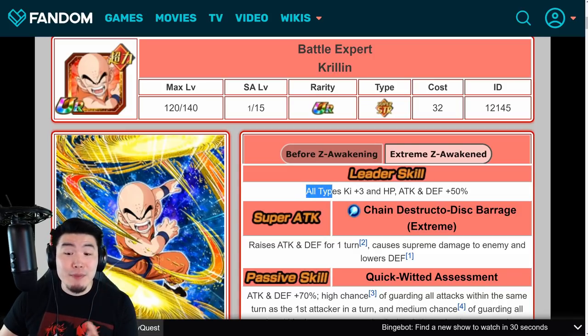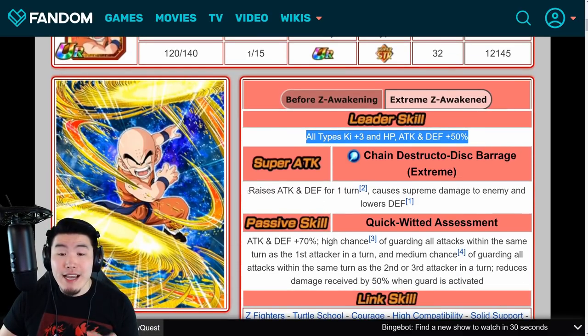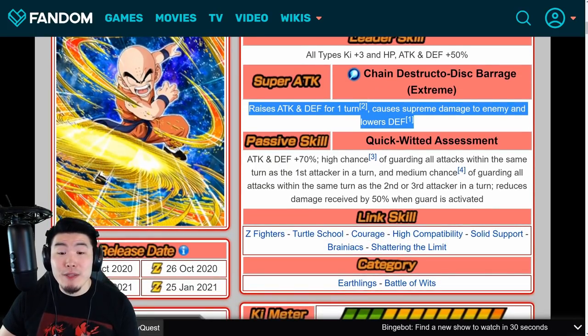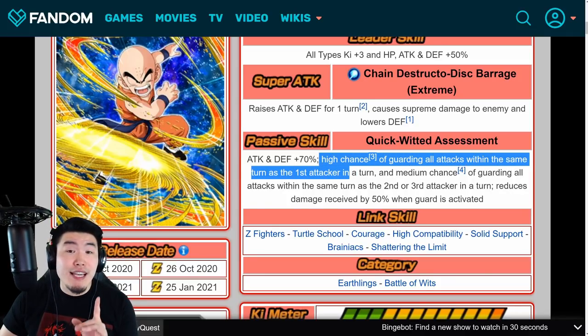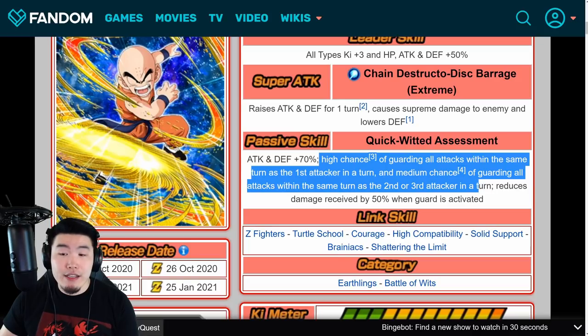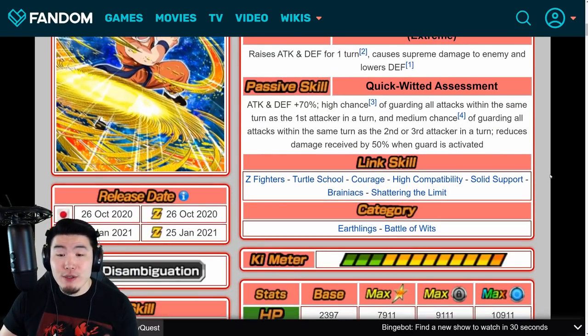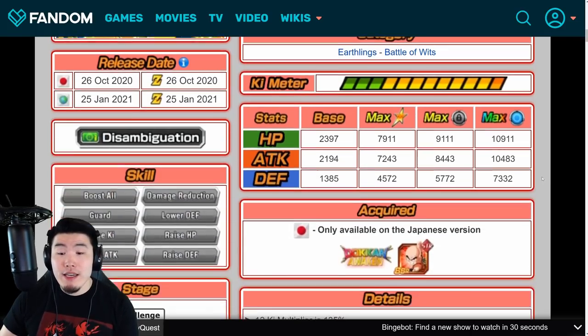For the STR Krillin, his leader skill is all types ki +3, HP/Attack/Defense +50%. His super attack raises attack and defense for one turn, causes supreme damage, and lowers defense. His passive gives Attack and Defense +70%, a high chance of guarding all attacks when he's the first attacker in a turn, and a medium chance of guarding all attacks when he's the second or third attacker in a turn. He also reduces damage received by 50% when guard is activated. His links are Z-Fighters, Turtle School, Courage, High Compatibility, Solid Support, Brainiacs, and Shattering the Limit. His categories are Earthlings and Battle of Wits.